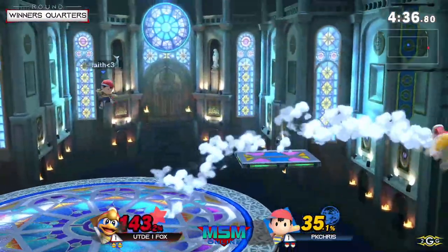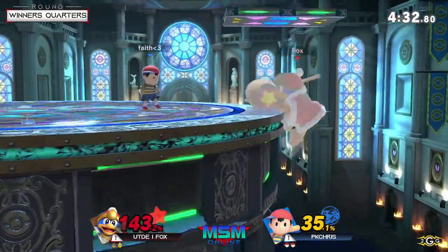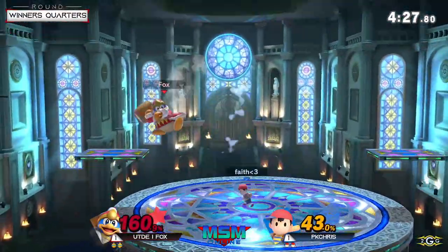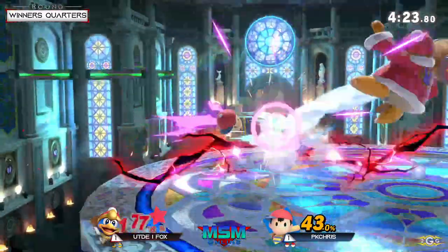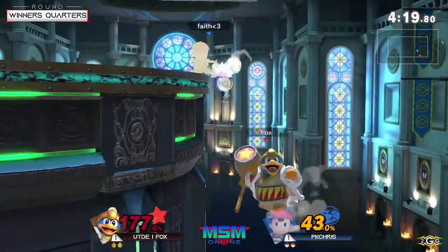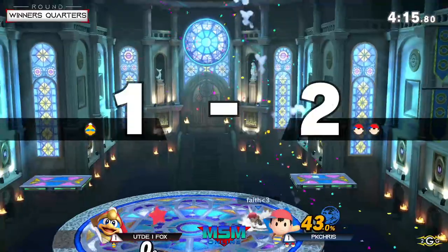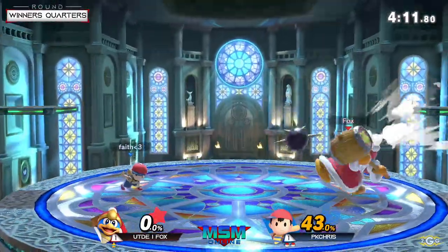Nice getup attack to get past the down smash, but Fox just can't really get much started. Fox is having a lot of trouble in neutral. No PK cross — dash attack — so disjointed. Really tough spot for Fox. Back out of shield — you can see the cooldown from forward tilt; not that safe, no plus frames on shield. Easy punish. Landing into the stage is way too much lag with that up B.